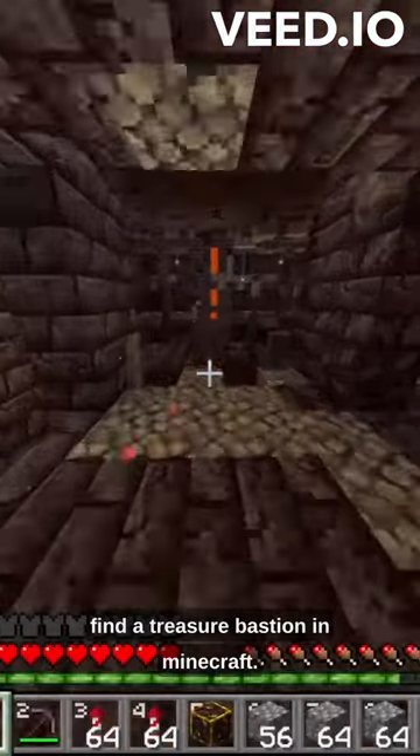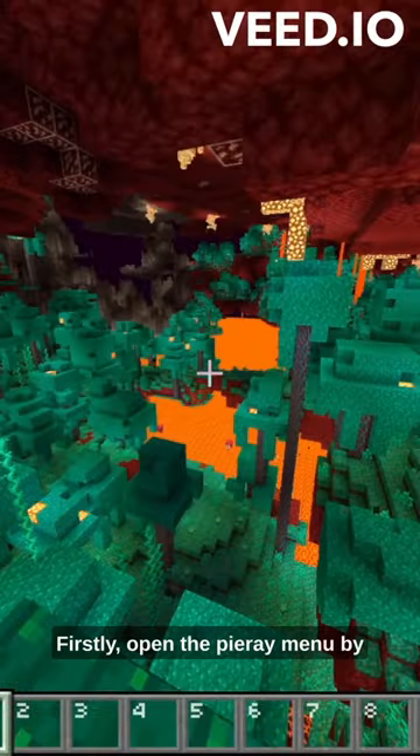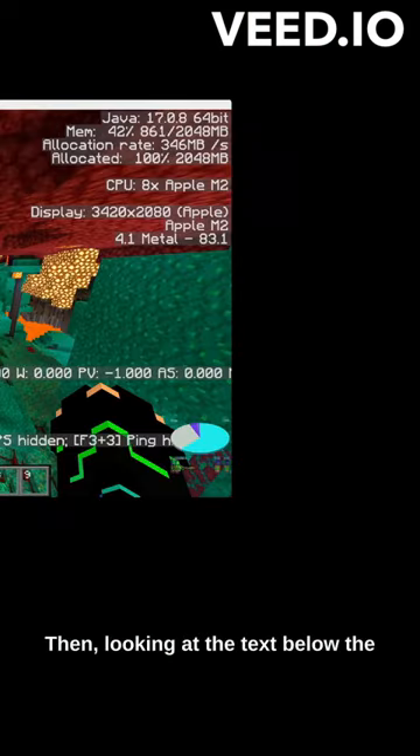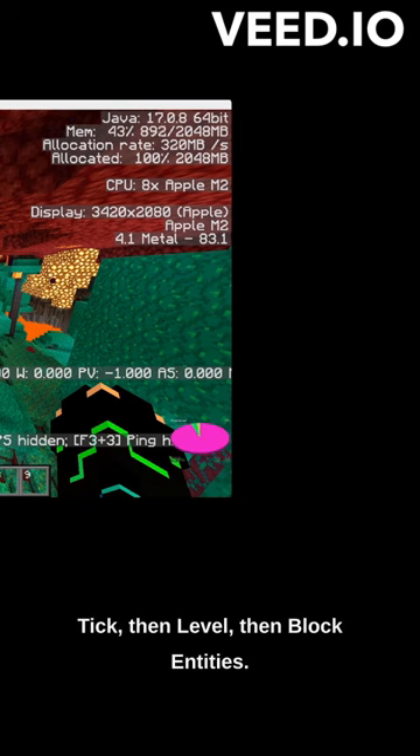Here is the fastest way to find a treasure bastion in Minecraft. Firstly, open the Pie Menu by pressing F3 plus 1. Then, looking at the text below the pie chart, press the number corresponding to tick, then level, then block entities.